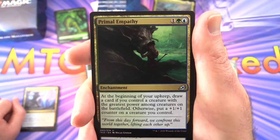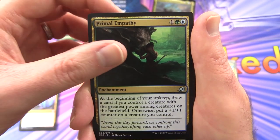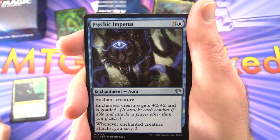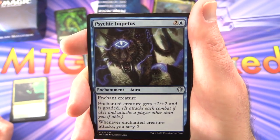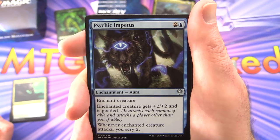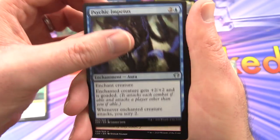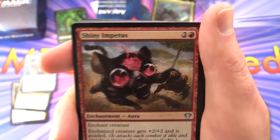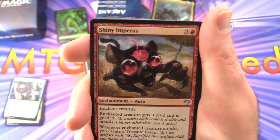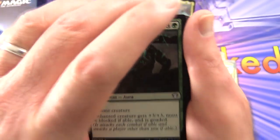Primal Empathy — enchantment for three. At the beginning of your upkeep, draw a card if you control a creature with the greatest power among creatures on the battlefield; otherwise put a +1/+1 counter on a creature you control. Psychic Impetus — enchantment aura for three; enchanted creature gets +2/+2 and is goaded — must attack a player other than you — and whenever it attacks you scry two. Shiny Impetus — enchantment aura for three; enchanted creature gets +2/+2, is goaded, and whenever it attacks you create a treasure token.